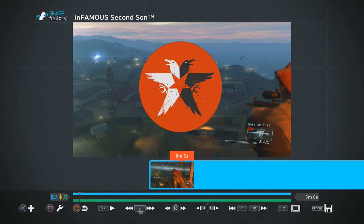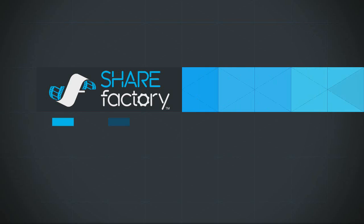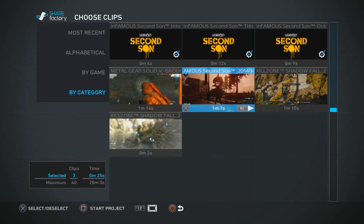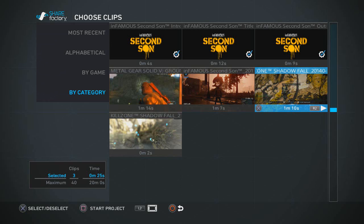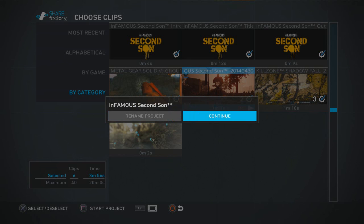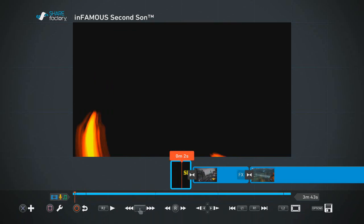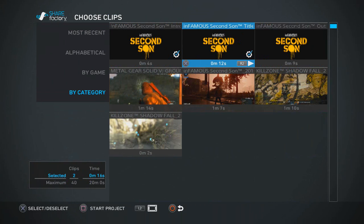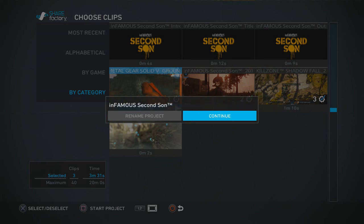That covers most of what's here. I'm going to go back, exit without saving, start a new project, and select all three clips to put them together, render them, export to my USB drive, and then upload to YouTube to show the raw quality. I'm not even sure what resolution it will render at — let's find out. Selecting all three clips and clicking Continue should combine them all.